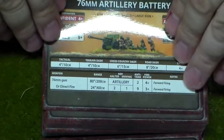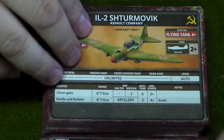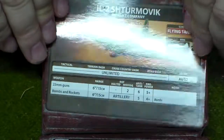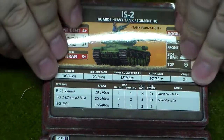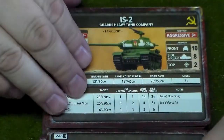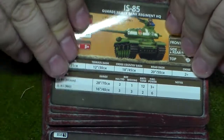76mm Artillery Battery, 122mm Artillery Battery — the storm of steel. Nothing like the flying tank, literally. The ISU-122 Guards — you can see the Guards designation on there.